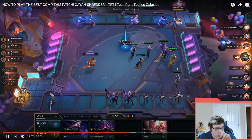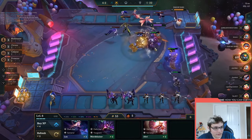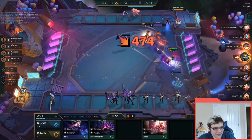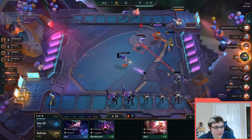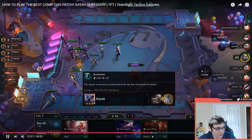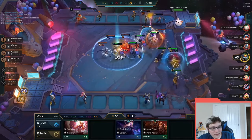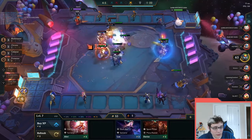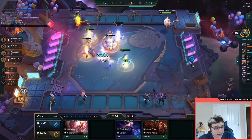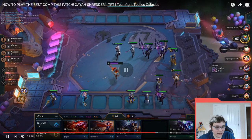Basically what happens is Zaya gets as much attack speed as possible and just goes crazy, one-shotting everything. It looks nasty — it was called Shredder for a reason, very evocative of what it actually does. QSS was really big back then too, very important for this comp. There was also a funny interaction with dodge chance — you could dodge auto attacks back then. The big reason to make RFC was to make it so your auto attacks couldn't be dodged. There was a whole meta around dodge tanks and whether you needed RFC in the lobby. That's Shredder — one of the best comps in the game, very, very potent.